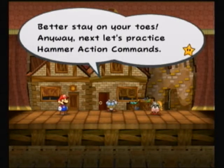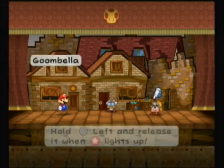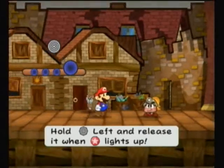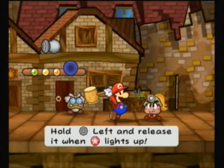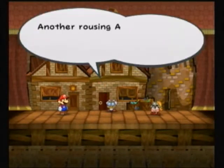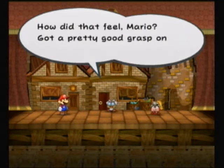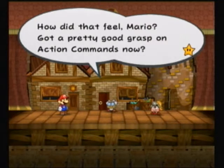Next, let's practice hammer action commands. Release as soon as the action command triggers — another rousing action command success! How did that feel, Mario? You've got a pretty good grasp on action commands now.